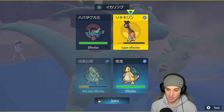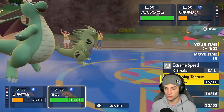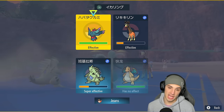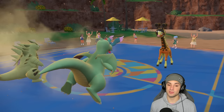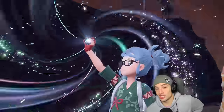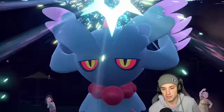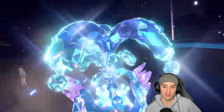Without Tera type now I'm forced into a bad spot. I'm using Close Combat on it — I can't use Outrage or Extreme Speed due to Armor Tail. Should have used Outrage but this just isn't working out. Still a solid 2-1 video regardless.